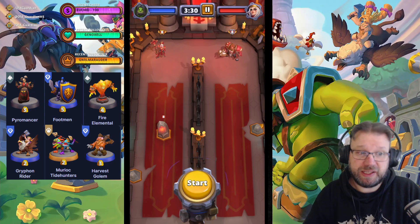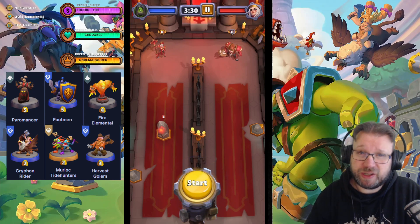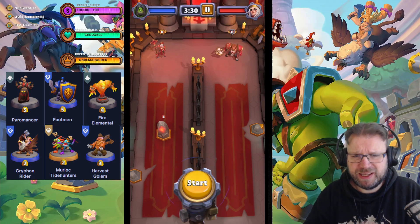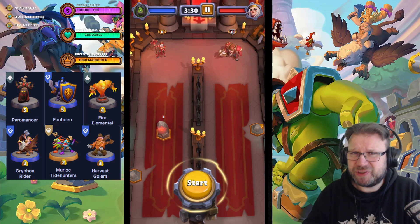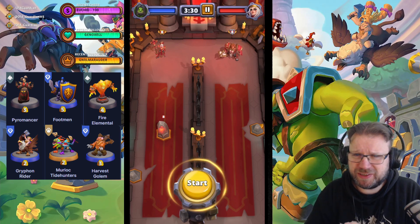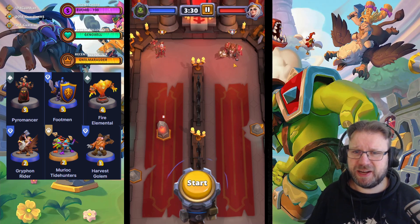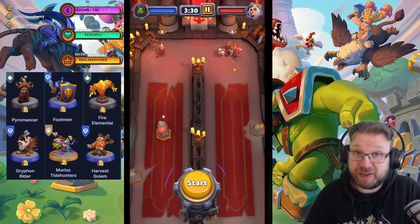White Mane's deck in this mission is Pyromancer, Footmen, Fire Elemental, Gryphon Rider, Murloc Tide Hunters, and Harvest Golem. But I really haven't had that much trouble with the deck itself. The difficulty of the Inquisitor White Mane mission doesn't really come from their troops.